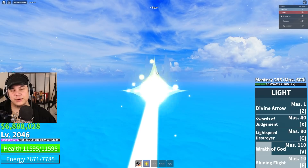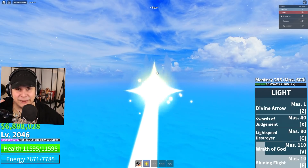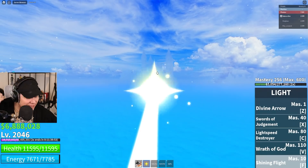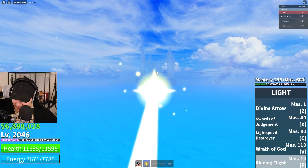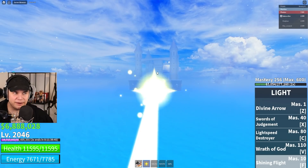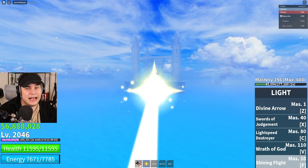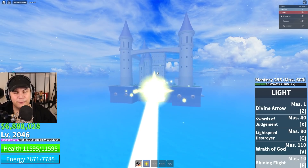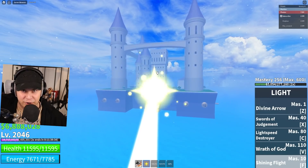What everyone thinks you have to do is, first off, get every single fighting style to V2 — Death Step, Fishman Karate, Dragon Claw, Electric Claw — you guys know what I'm talking about. All of the V2 fighting styles. And not only do you have to get them all, it is speculated that you're going to have to get every single one of them to level 400.